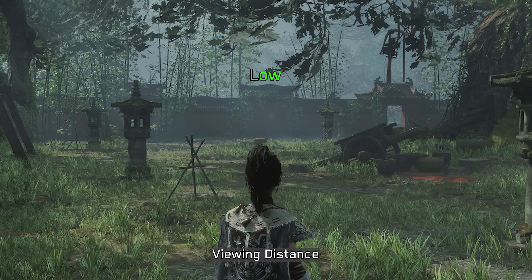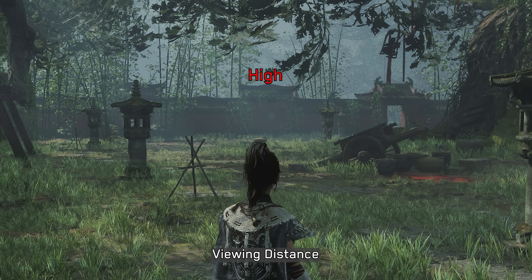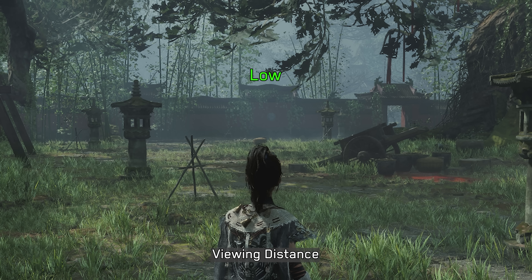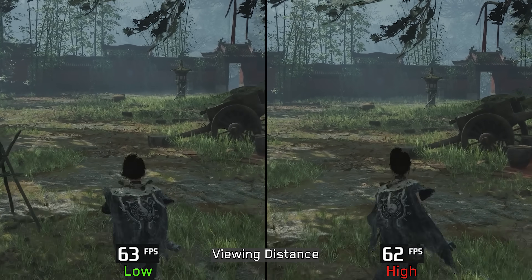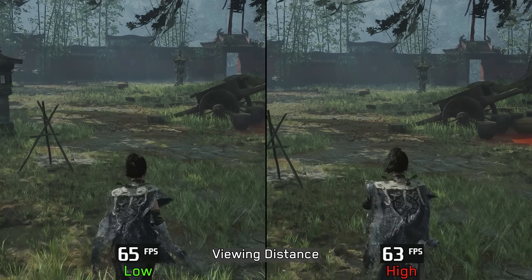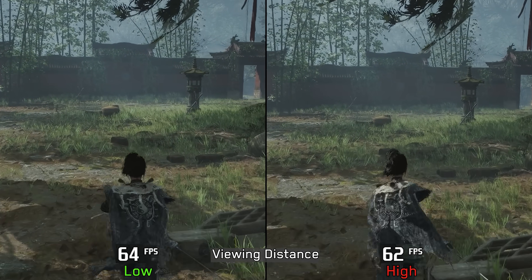Moving on to viewing distance: this controls the draw distance of elements that don't use Nanite, such as foliage. High displays more grass at a distance compared to low and medium. Performance-wise, this setting has no significant impact, so I recommend keeping viewing distance at high.